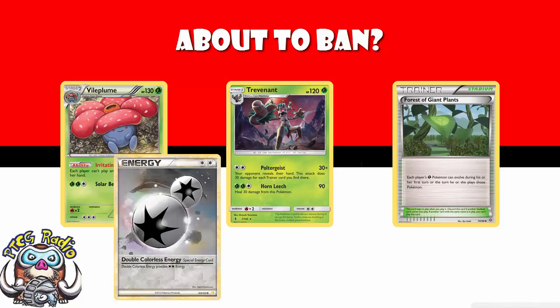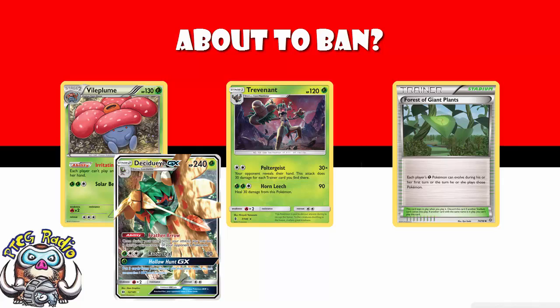Without Forest of Giant Plants, Vileplume isn't a huge problem, Decidueye isn't a huge problem, and Trevenant isn't a huge problem. But they all are with Forest of Giant Plants.